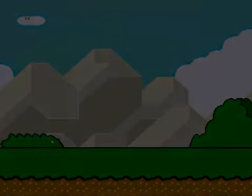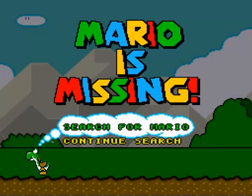That's pretty much the plot for Mario is Missing. Bowser has a castle down in Antarctica of all places, and Mario is actually trapped, so we're going to continue our search.